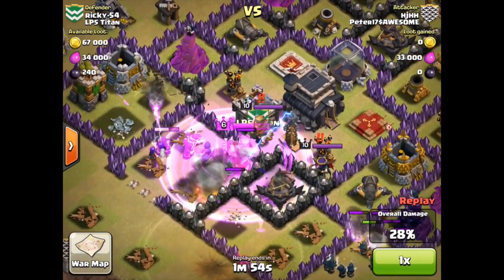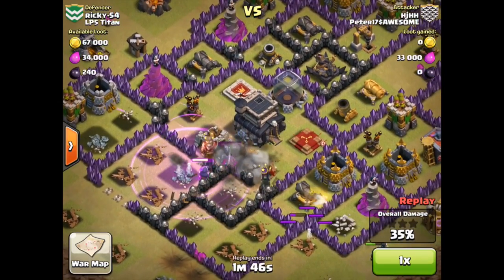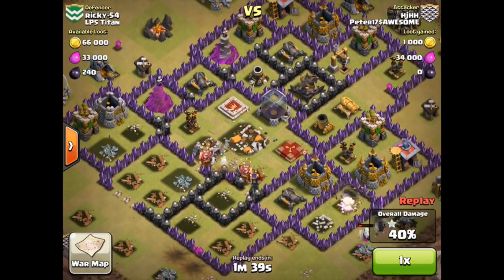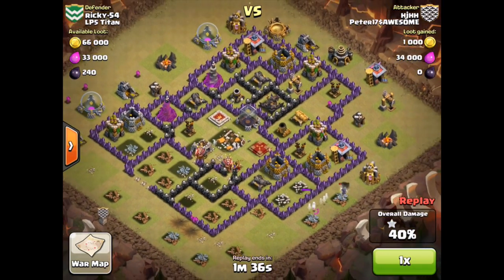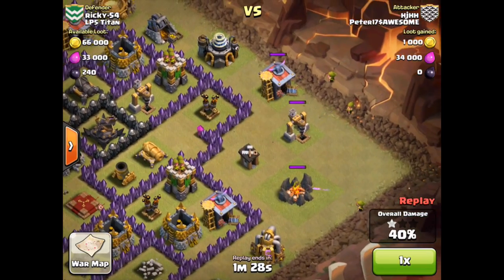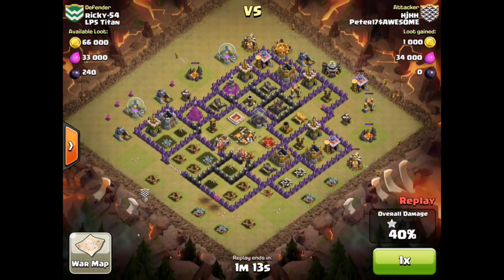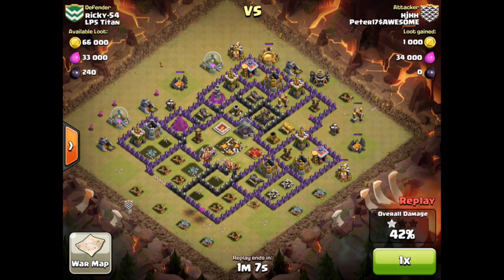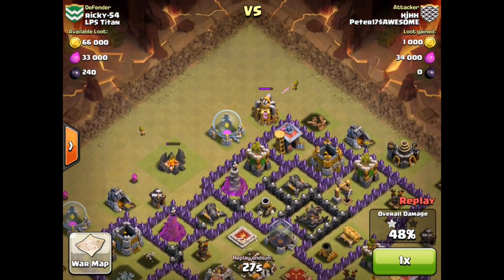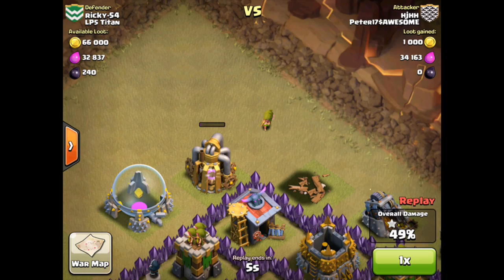HJHH deploying a go-wee attack style is now destroying the Clan Castle — there it is, complete victory. Nothing else needed, the Clan Castle is down, the complete village has been demoralized, there the Town Hall destroyed as well, one remaining wizard in the middle, 40% damage — excellent damage percentage there. HJHH decides he's not done; even though he's achieved victory by destroying the Clan Castle, he's deployed some archers on the edges just to get a few extra points for the team. The archers, unmolested by any defensive structures, continue to destroy buildings on the outside until HJHH stops the attack at a full 50% total damage.